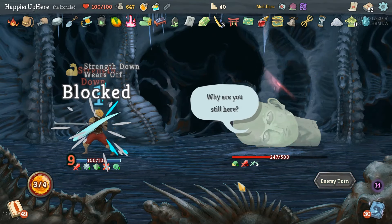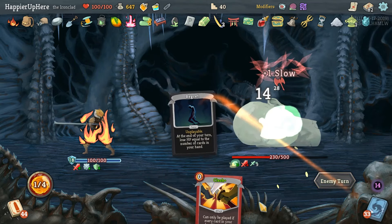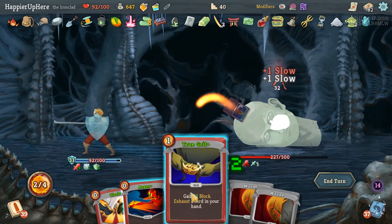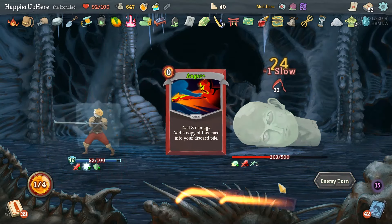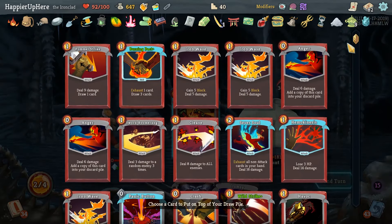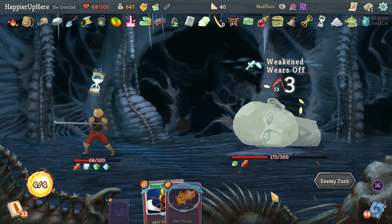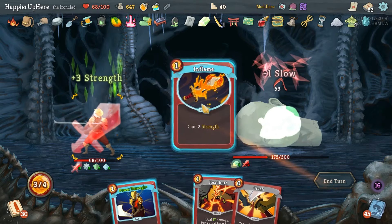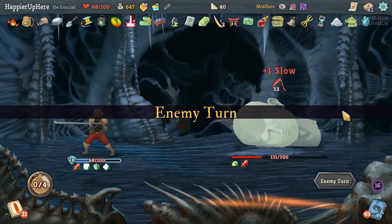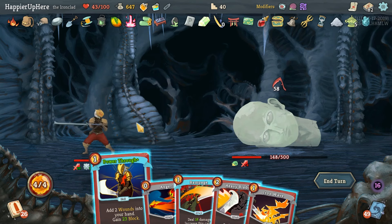At least we haven't taken damage yet. Armaments, Spot Weakness, and Iron Wave - now we're starting to take damage. 32 incoming - another Iron Wave, Power Through with the wound, and Anger. No damage this turn. 36 - this is the turn we're just basically taking 36 damage head on. I'll put Power Through back. 53 - not weakened anymore. Spot Weakness and Flame, Power Through and Headbutt Power Through once more. 58 - this is the turn we died last time, but at least we have way more HP this time.